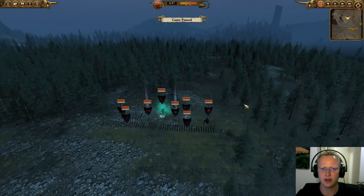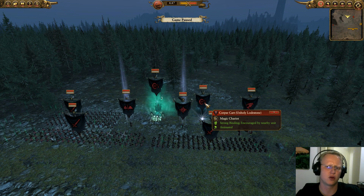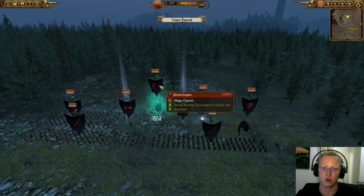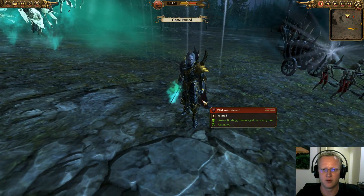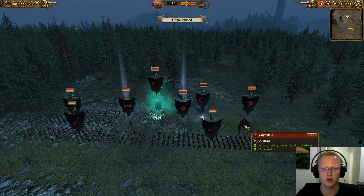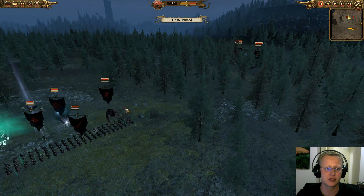For this game we ended up pulling a Vampire Counts opponent and we are in a little bit of trouble. They've got the corpse cart with the Unholy Loadstone, which is pretty much a regeneration effect. They've got a Mortis Engine, which is also regeneration. They've got a necromancer for regeneration, and of course they ended up with Vlad von Carstein, which is a really cool model. They also have one Vargulf.